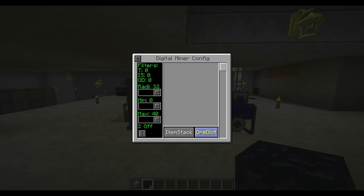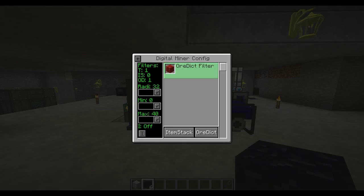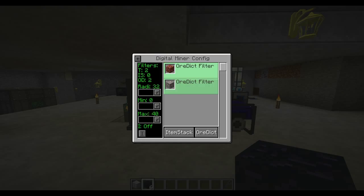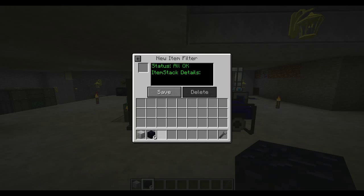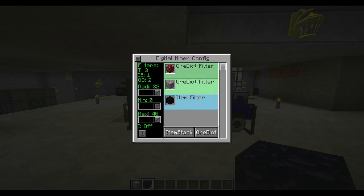To tell the digital miner what to mine, click on 'ore dictionary.' This brings up an interface with different ways to enter what you want. If you want all ores in the ore dictionary to be mined, just type 'ore' then asterisk and hit save — it will mine every single ore. You can also do specific ores: type 'oreIron' and hit save. For blocks not in the ore dictionary, like obsidian, hit the item stack button, then left-click the block you want into the upper-left box — it'll add obsidian to the mining list.